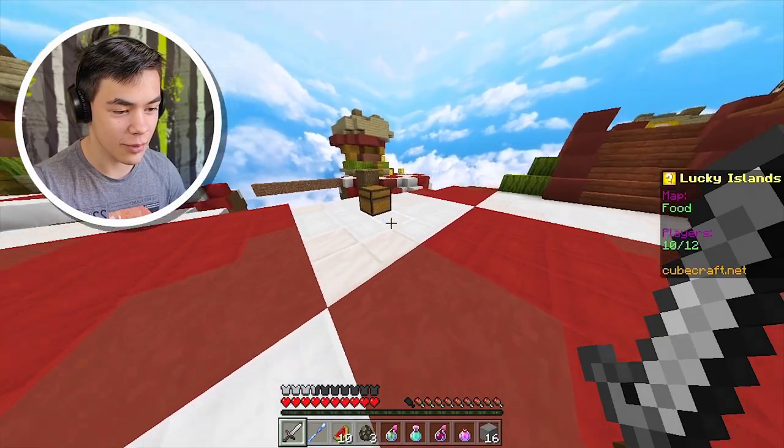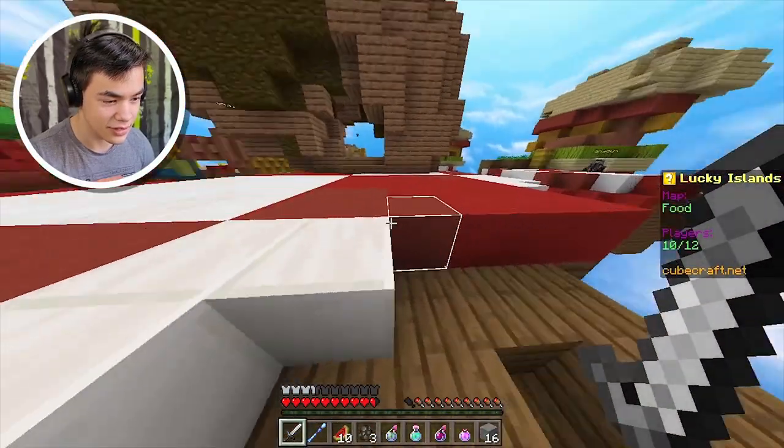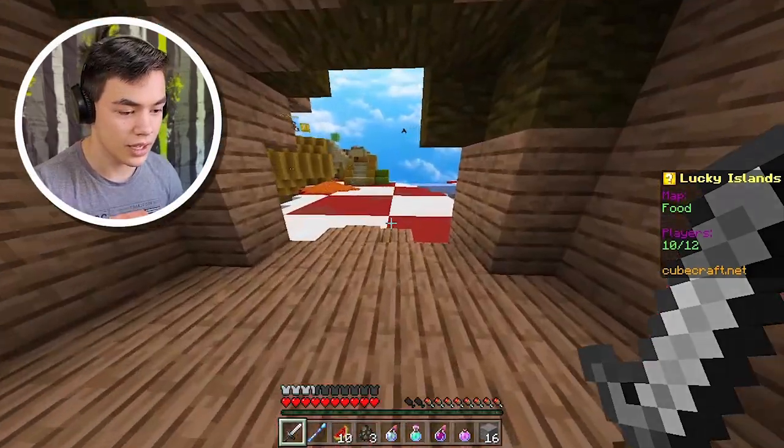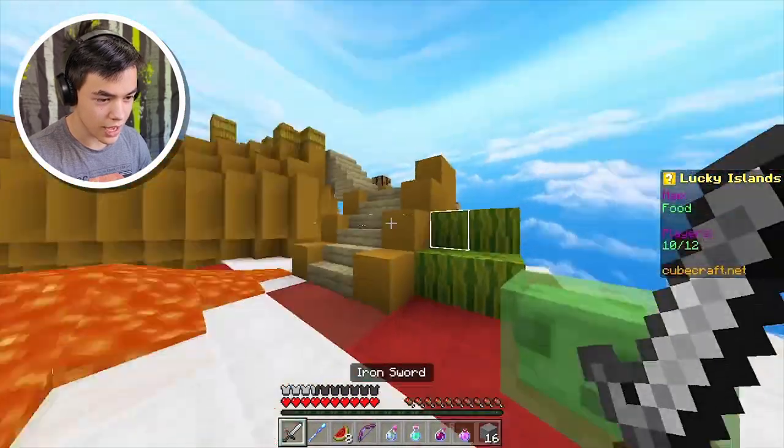Finally a bow! Now I can really pressure people. What's in this chest? And it just explodes. I am dumb. I need to eat though. We need to find more lucky blocks because we are currently really understacked right now.